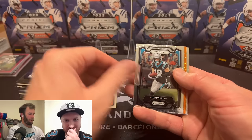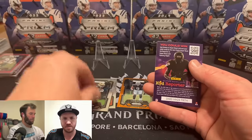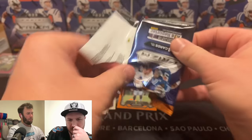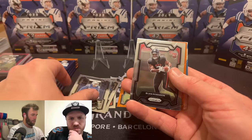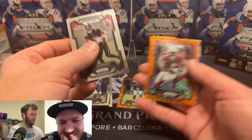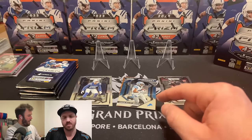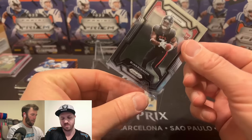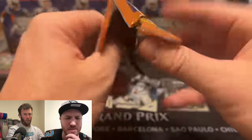Here we go — one blaster, one mega from Walmart. This is my favorite parallel. Raiders rookie Tyree — Chris Olave — and we'll let you know who we think won at the end. I hope it's not close, I hope Walmart absolutely annihilates them. We got Bijon — so far Target is ahead. Marquise Brown — still ahead.